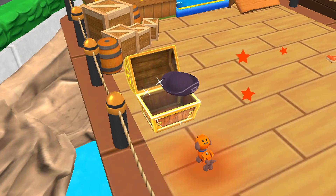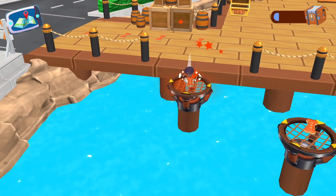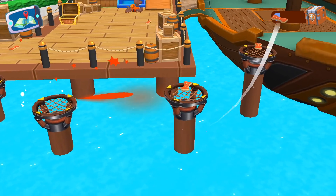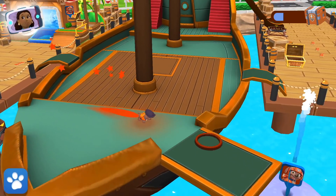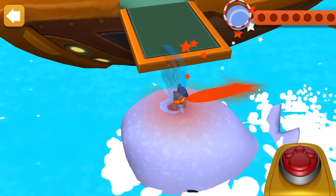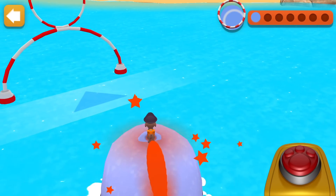Go ho ho! Pirate pups ahoy! Mayor Goodway is calling! Whale rodeo! Tap the button to jump through the hoops! Mrs. Whale will help you out!